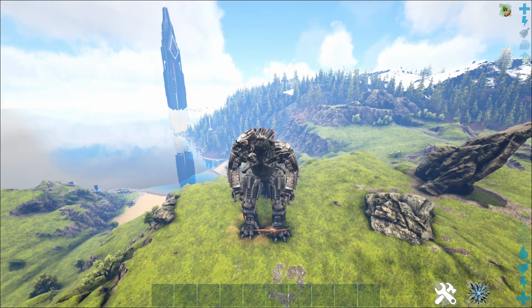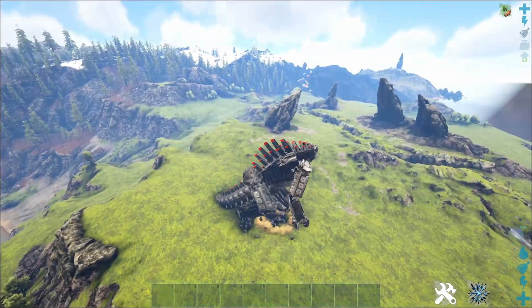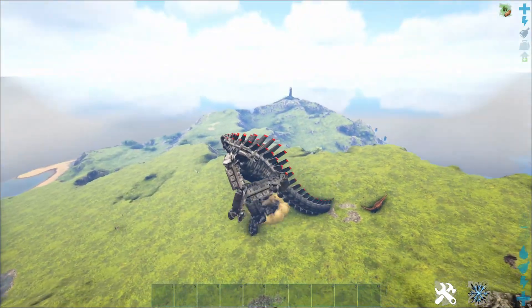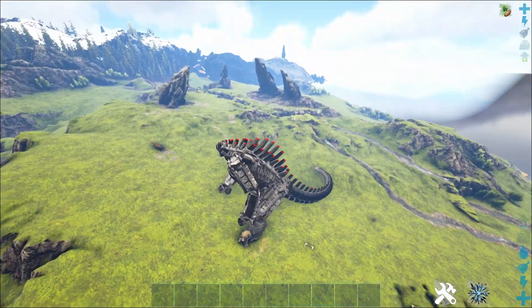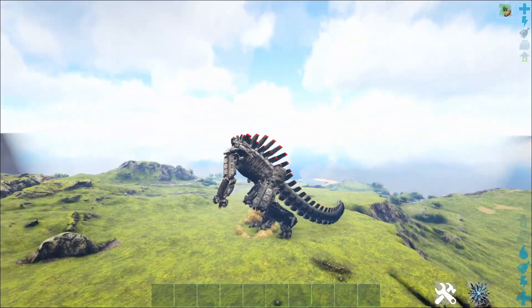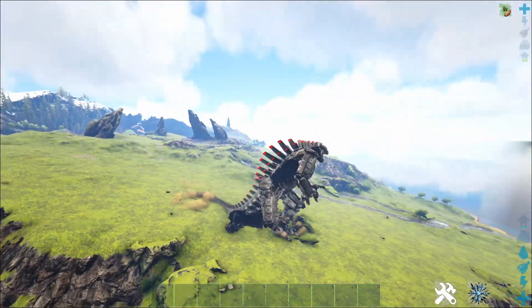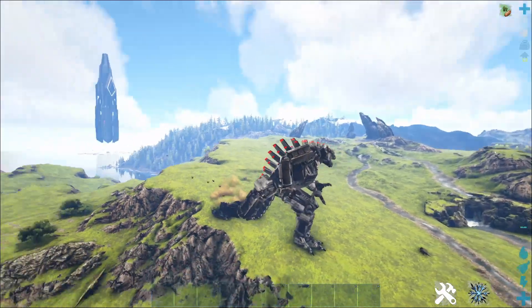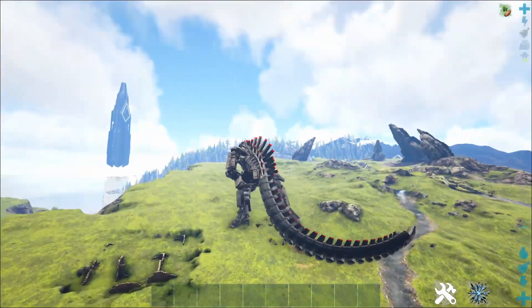Alrighty, so we're riding Mechagodzilla. And like Godzilla, he has a ton of attacks. But let's just show off the walking animation right here - it is gorgeous. The tail just does not look janky at all, it looks absolutely beautiful. And if we take some running, he runs so quickly, just as fast as Godzilla, I think. It's absolutely perfect.